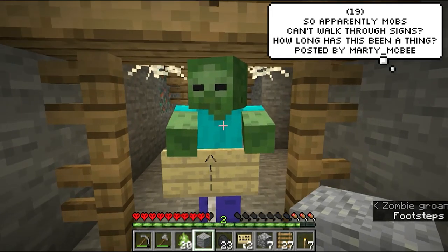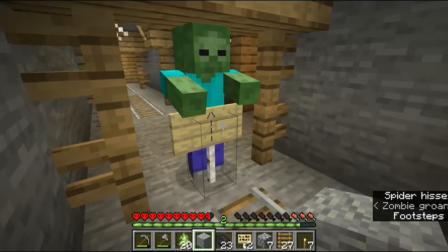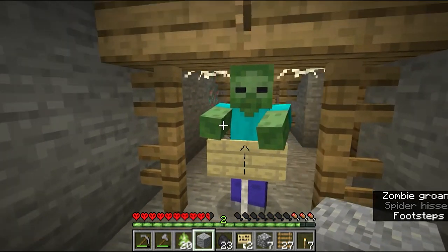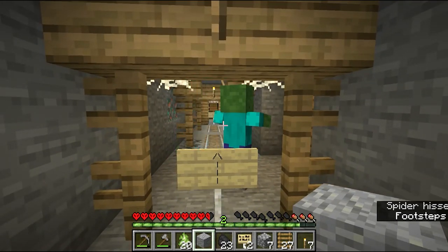So apparently mobs can't walk through signs. How long has this been a thing, asks Marty McBee. But to be honest, I kind of think it's the rails underneath him causing this. What do you guys think? Is it the sign or the rail? Let me know in the comments — are you sign gang or rail gang?